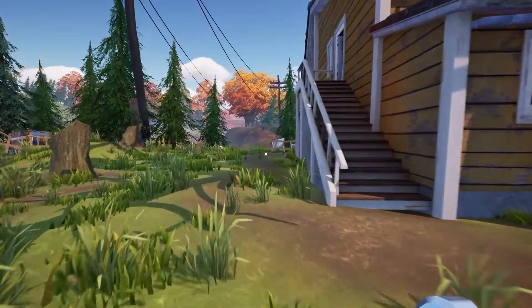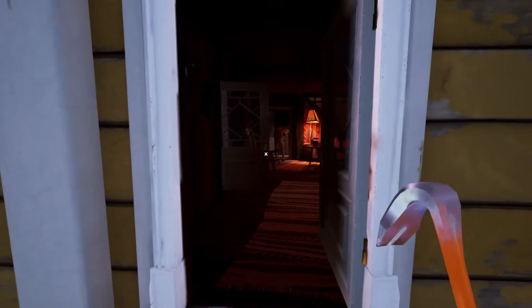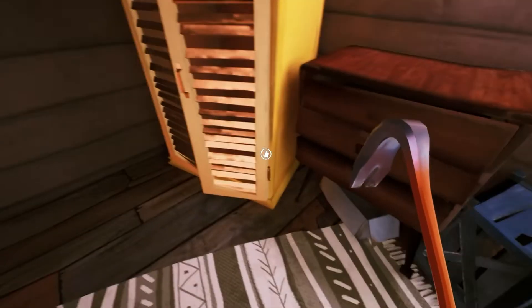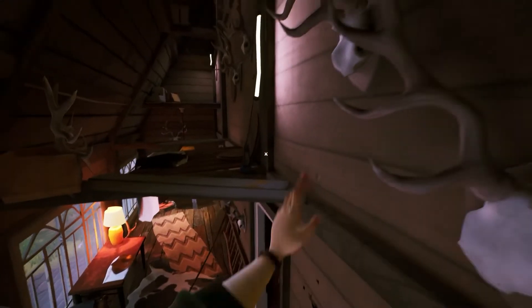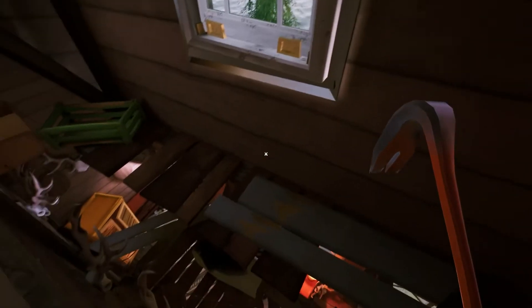So we've activated it and now we're just going to run out of the house. The next boar head — I'm going through the difficult ones first to make it a bit easier for you. So we're going to go in here and it's up here. We have to use the furniture right here to climb all the way up. As you can see, it's right there. So we've got to do a bit of parkour jumping to get up here, and there's another one of the boar heads done.